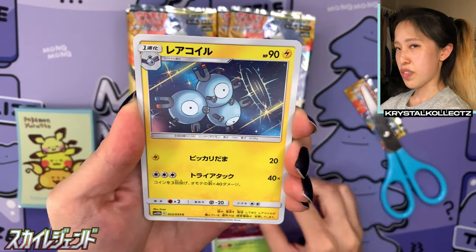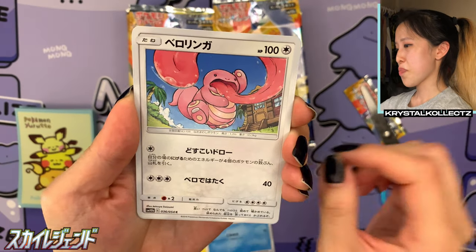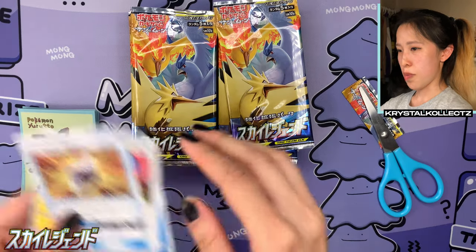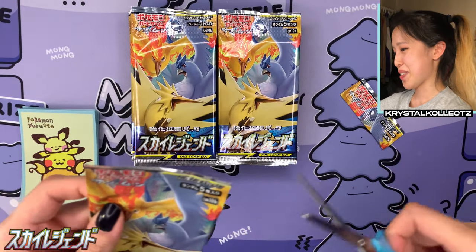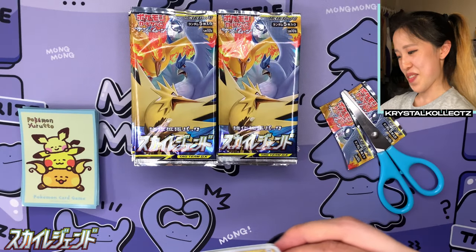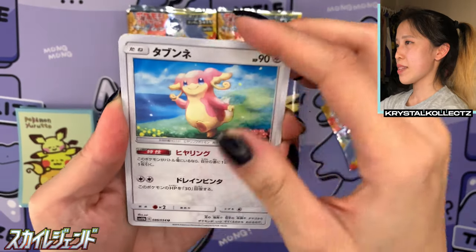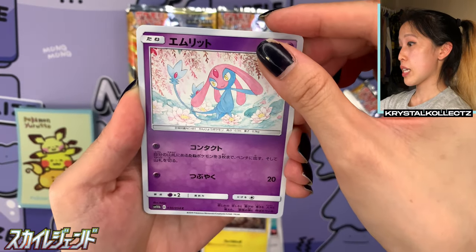One thing I like about this set is how it features special artworks of the legendary birds on specific cards. I like how sets kind of play games with us like that. I also like to play a game called Team Left and Team Right. Jay loves to remind me — he's always Team Left. I am always Team Right because I like being the exception.